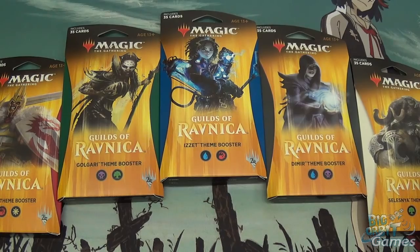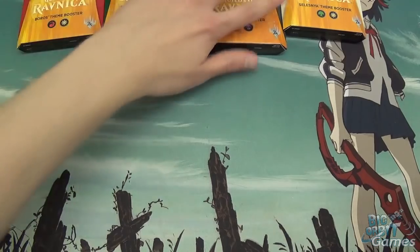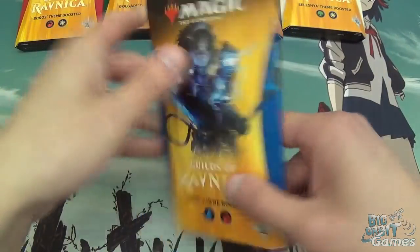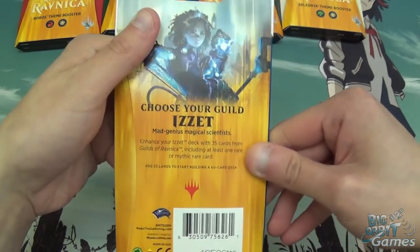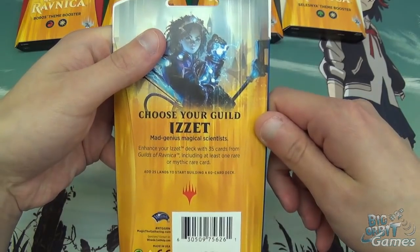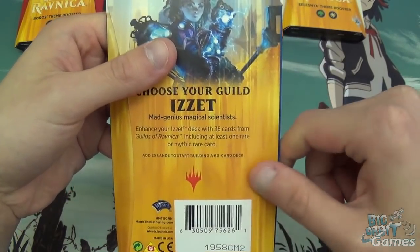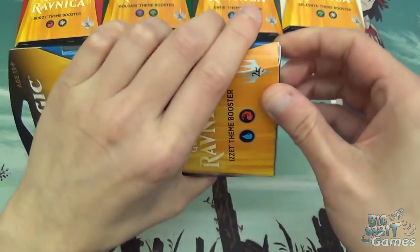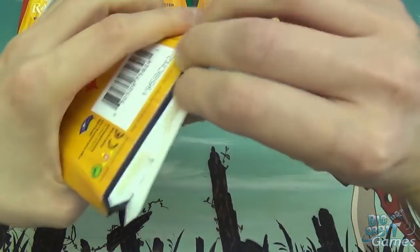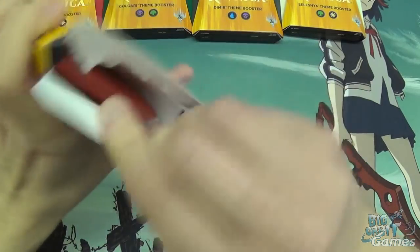Let's just pick a guild and stick with it. Nice packaging. Each one contains 35 cards from the specific guild and it includes at least one rare or mythic card. It literally says 'add 25 lands to start building a 60-card deck.' Let's also see if I can get into them — that is the key here. Can you actually open the packaging? Apparently I can.